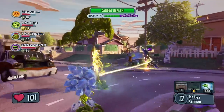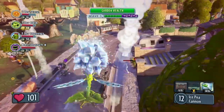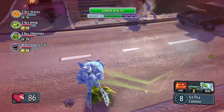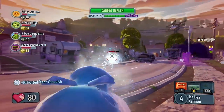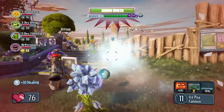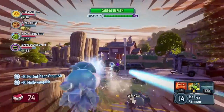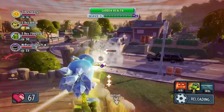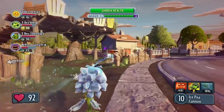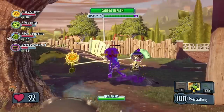Let's jump ahead in the action and have a look at the Ice Peashooter. The Ice Peashooter shoots frozen snow peas, which will freeze a zombie after a few consecutive shots. This is a pretty powerful tactic as it allows the Ice Peashooter to immobilize an enemy and his teammates to finish the job. Working as a team is crucial when battling bosses — here the Peashooter, the Chomper, and the Sunflower are ganging up on the Disco Zombie.